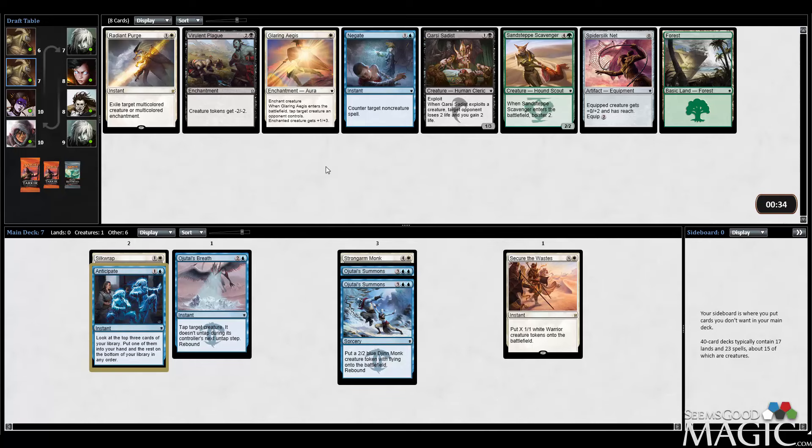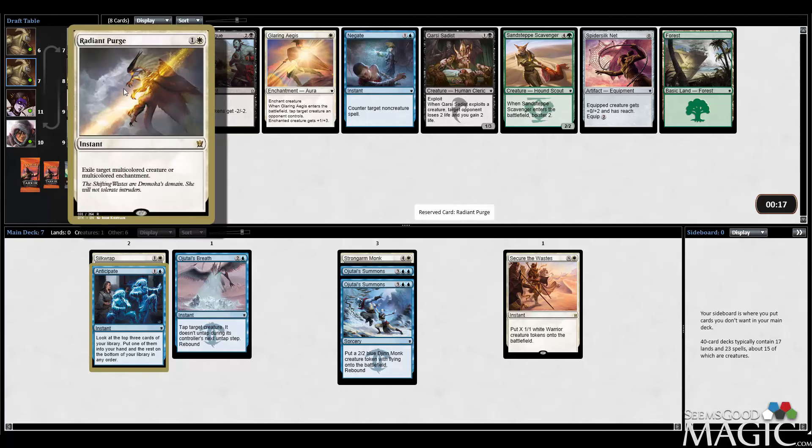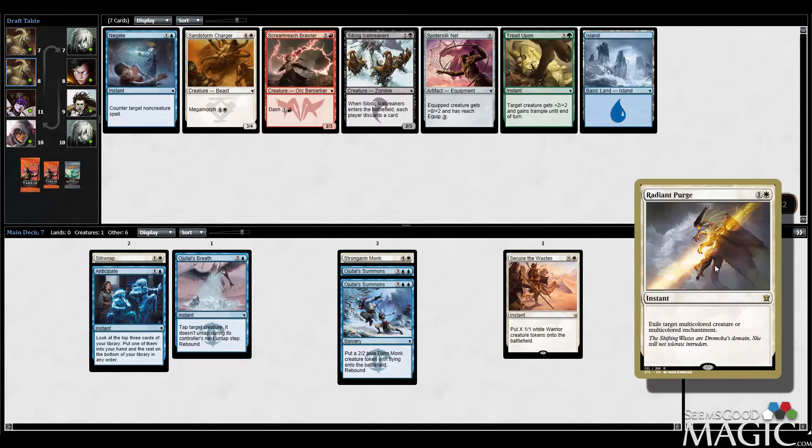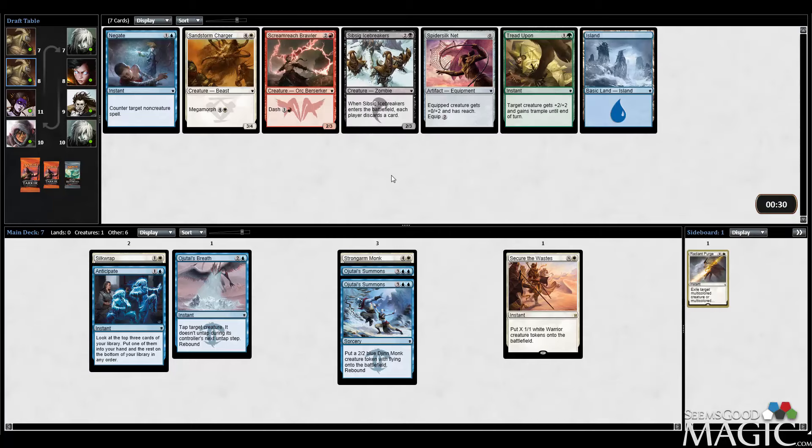Bit of a miss here — we've missed on white for a little bit, so there's a chance white doesn't work out. I still kind of feel blue is the right direction. I guess I'll take Radiant Purge — I could take Negate. Radiant Purge is just going to be a sideboard card, but I kind of like what it can do against certain cards. Honestly, I think the reason I'm taking it is because it's rare, so when it comes in, there's a chance it'll be really good. Sandstorm Charger is a totally legitimate card — I'm going to take it over the Negate.